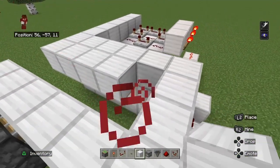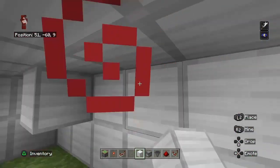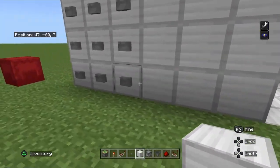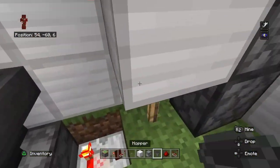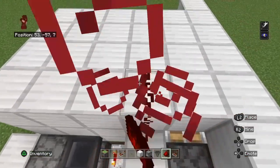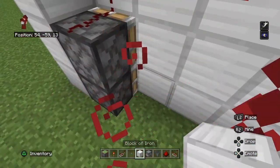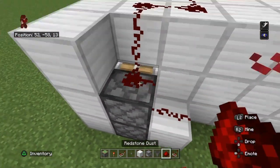You also want to add a little bit of a roof, and you can also do the floor a little bit as well if you want to — you don't have to, but it looks nicer. Above this block of iron you placed, put redstone dust and then all the way to the end, to the right, down, onto the sticky piston. Place a block of iron to the right of the bottom sticky piston and put redstone dust there.